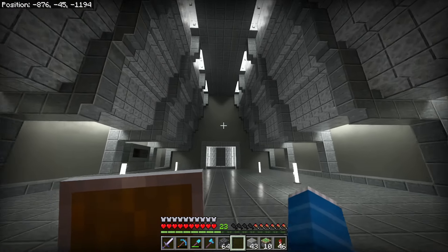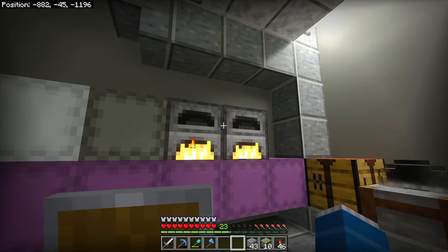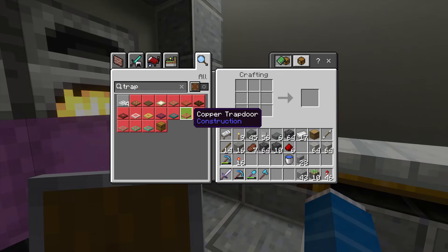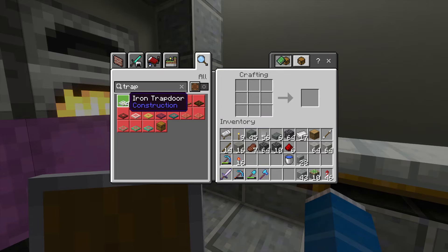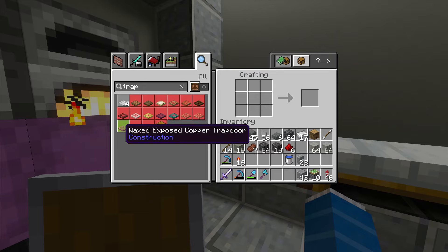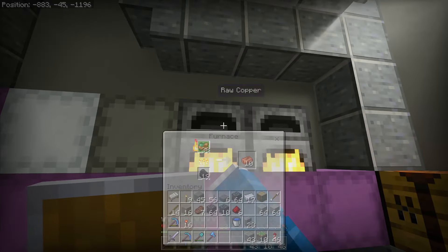Right now I want to try and figure out a window design for the overseer's window right here. I was looking at the different trapdoors in the game and I just realized that we have copper trapdoors. I'm going to try and make this out of copper, because it's the first real metal trapdoor that we can use — besides the iron trapdoor, which can only be powered by a redstone mechanic or a button. I'm going to try and come up with a design for copper and see if that looks good. I think the exposed looks probably the best. Weathered looks pretty good too, but I don't think I want it to look too oxidized. So I'm going to smelt up some copper and try that.